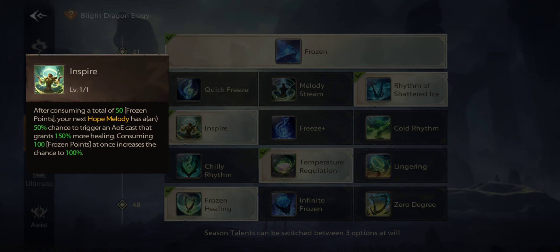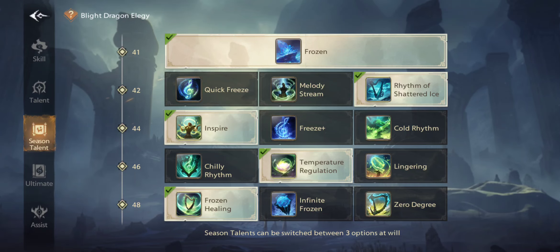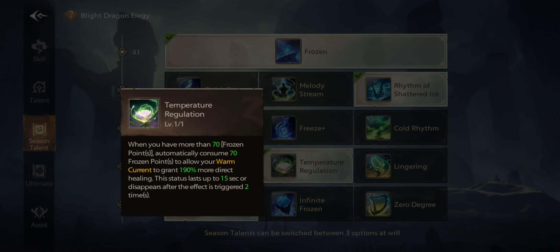What this node does: Hope Melody has a 50% chance to trigger an AoE cast that grants 150% more healing. If you consume 100 frozen points at once, the chance increases to 100%. So 50 total is enough to trigger it and get the big AoE heal. There's also another node — when you reach 70 frozen points, it triggers a big AoE heal, which I showed in my last dungeon video.